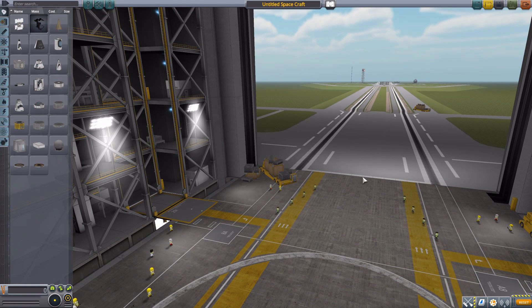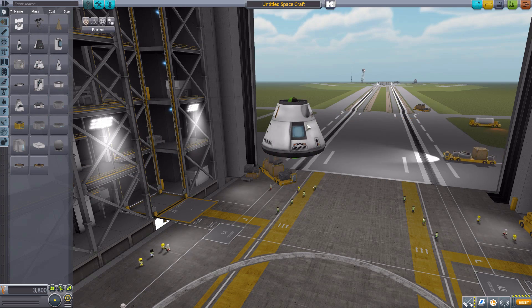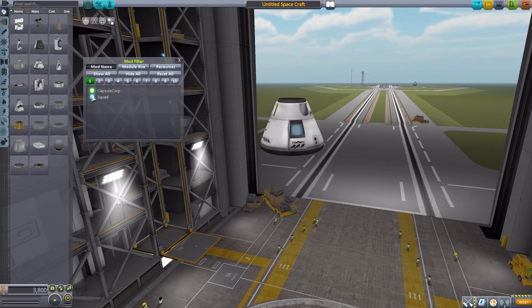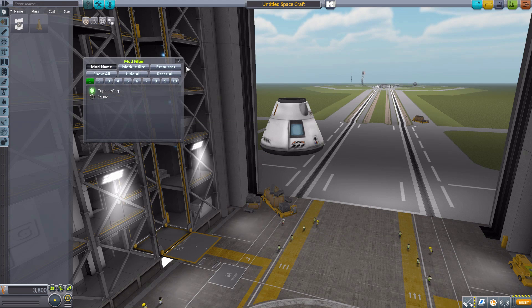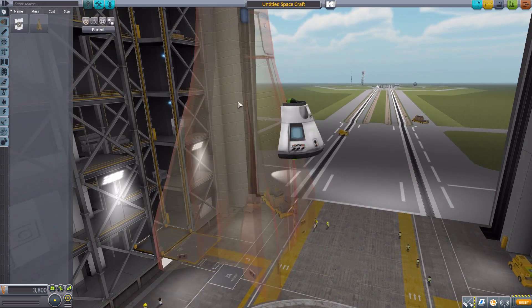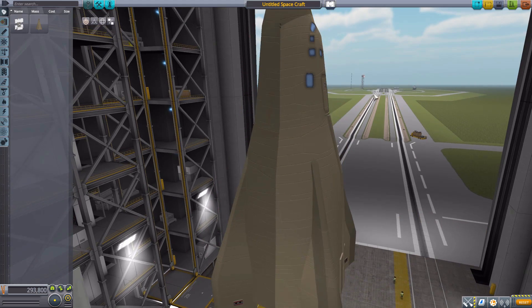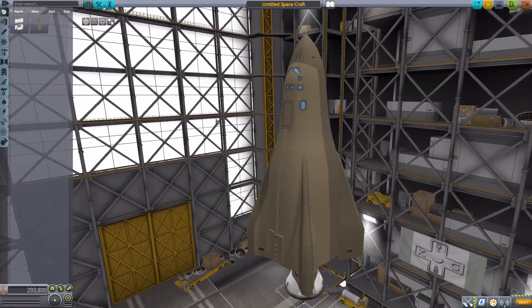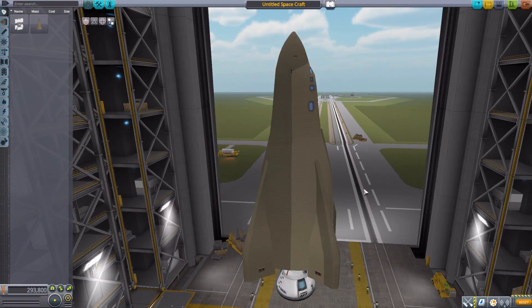Let's jump right into the Vehicle Assembly Building and have a look at all the parts this adds in. We'll grab a Mark 1-2 Command Pod for size comparison, then head to our mod filters to leave on just the Capsule Corp stuff. Starting with the central crux of the mod — the MADV — and it is gorgeous. As you can see, a very nicely made version of the MADV with some interesting coloring to it.